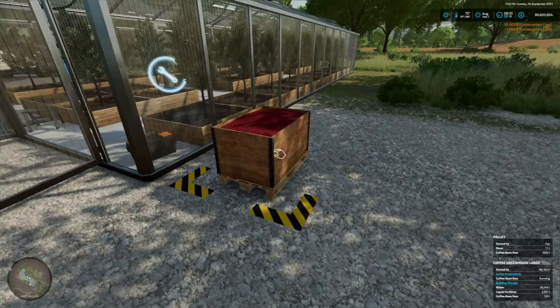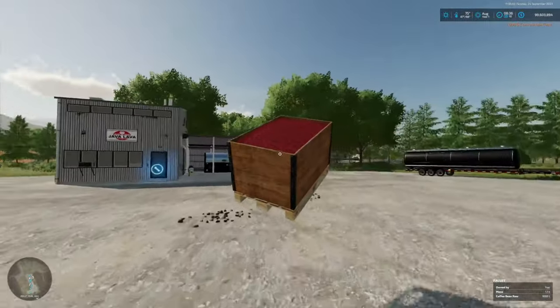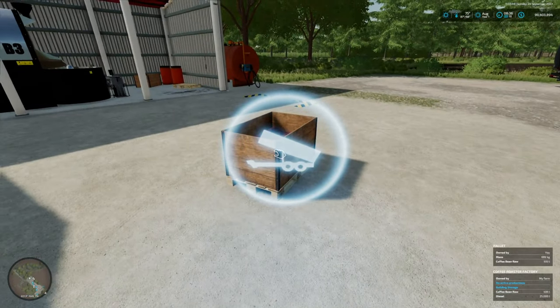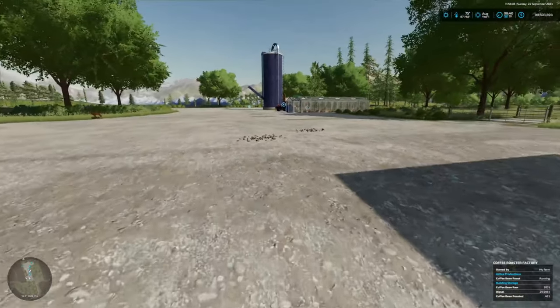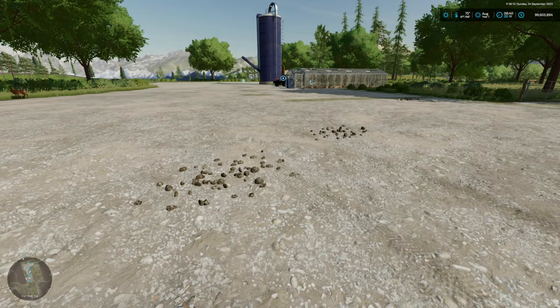A pallet is 1,000 liters, so let's put it over into the roaster and roast those beans up. This one takes 500 beans plus 20 diesel to give you 500 roasted coffees, and it runs a bit slower at 48 cycles a month. So one cycle is 500 beans — that's not too terrible, but it will take a little bit of time.